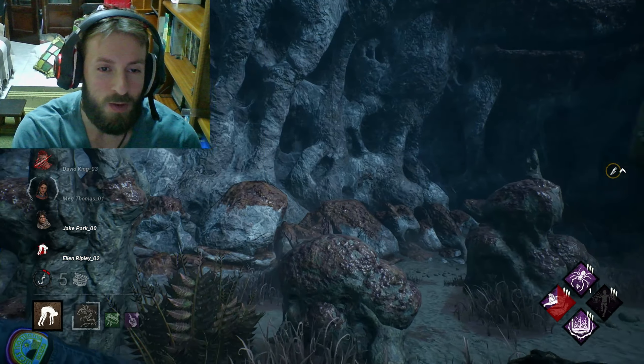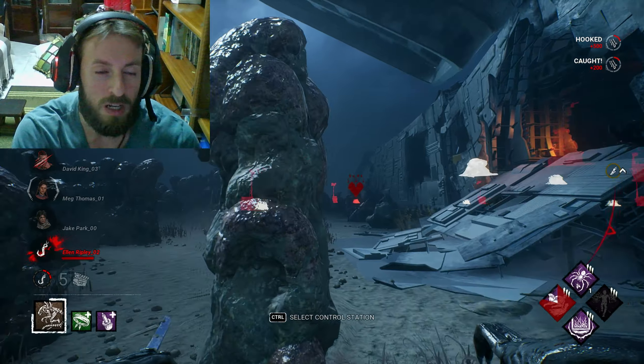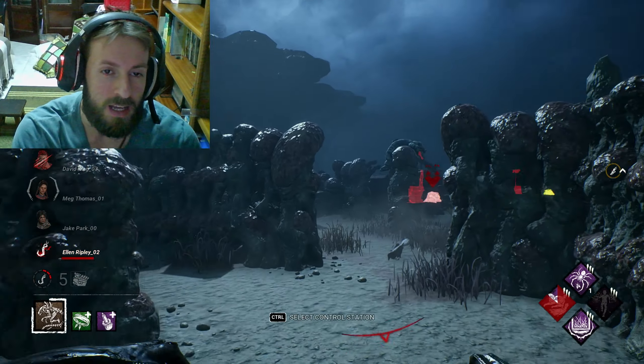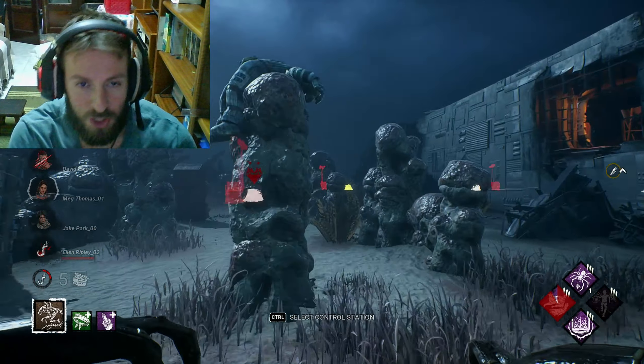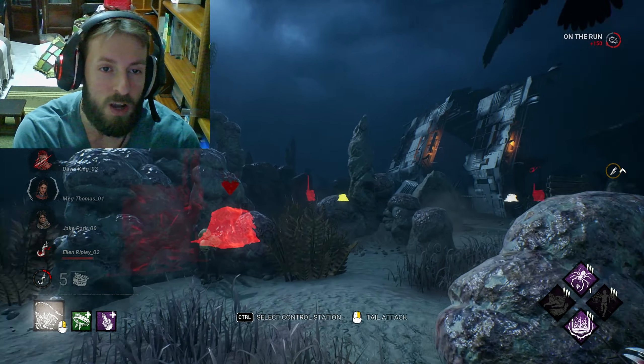I'm just looking for the obsession — where is Meg? Maybe at the start I should have left the obsession, gained the token, gone back to the obsession, and just kept chasing and releasing her over and over until I got to three tokens. But I'm just testing the build right now.